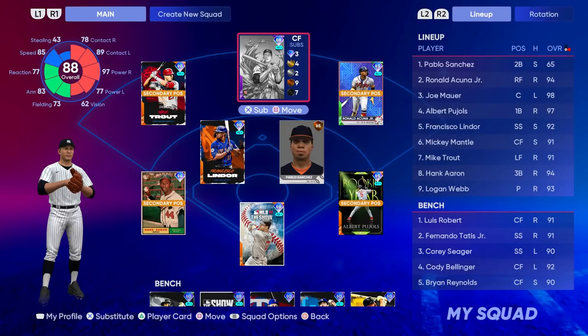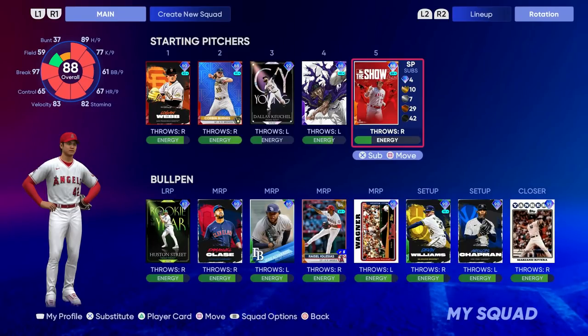This is the current team that I'm using. I did move around a couple of players — I picked up Albert Pujols after I sold Shohei Otani, which I was talking about in my last video. He should not be up on Inside Edge anymore, and his price will probably stay around the same. I did make about 5,000 to 10,000 stubs there. His price fluctuated a little bit after I made the last video, but I still have the 88 overall video game version of Shohei Otani.